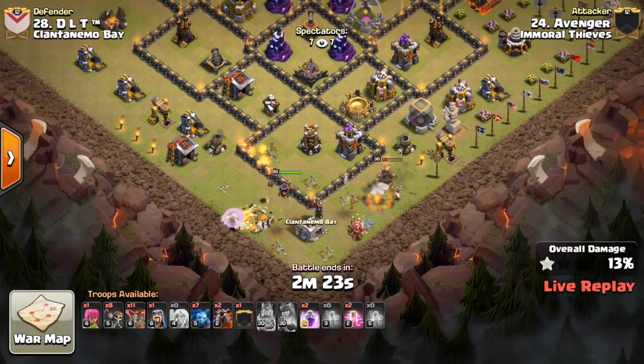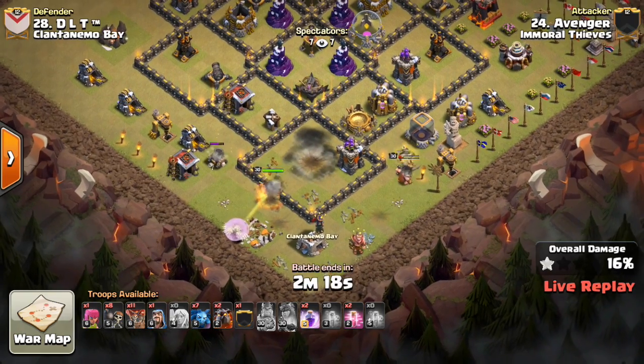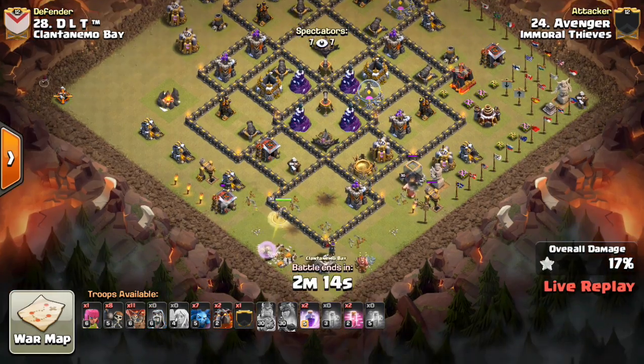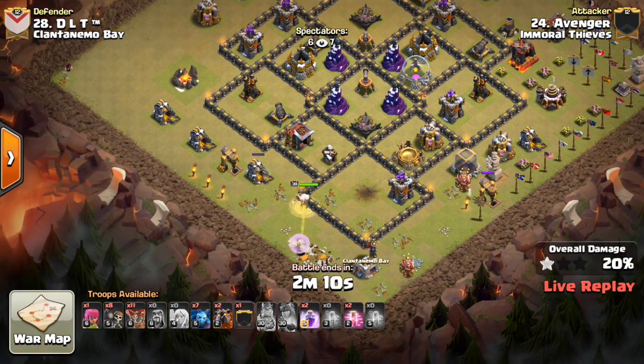He did have to use a Rage that he probably didn't need to, but the Queen's gonna walk up. She probably will get that next Air Defense around nine o'clock. That one Archer Tower looks like it'll stay up, but the Queen's still getting good value, dropping in a Wizard on the side there.